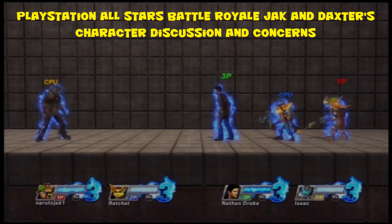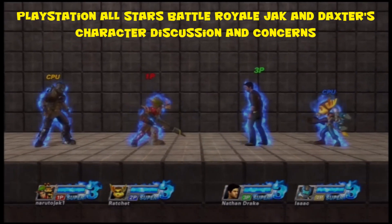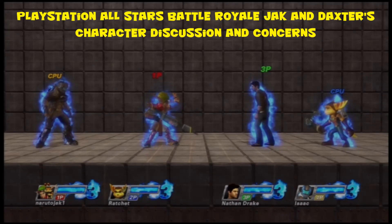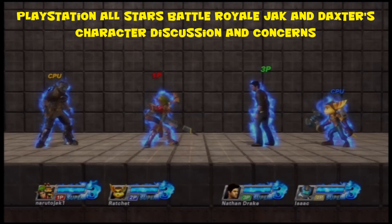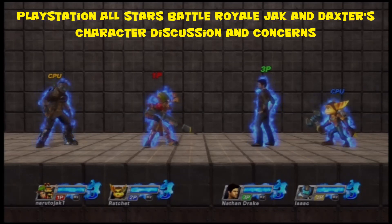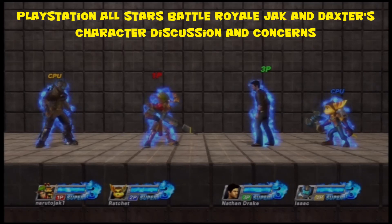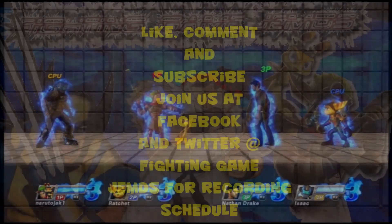In summary, reworking his complete attack speed would greatly help along with some properties on his moves. What he really needs is more meter gain, better recovery animation so he can cancel moves, because compared to Isaac, Drake, Ratchet, and the rest of the cast in All-Stars, they're just too fast for Jack attack-speed-wise. Movement speed is fine, but this game needs to buff Jack. I ask Sony, PlayStation, Santa Monica, and the developers: please help this great character. Thank you guys - like it or not, you're going to get this!